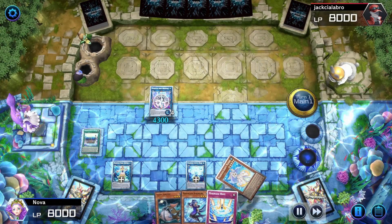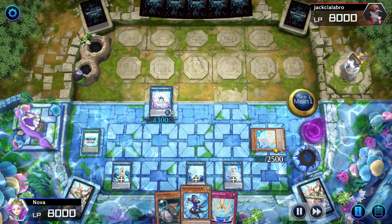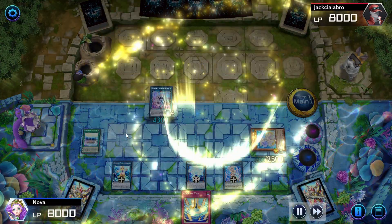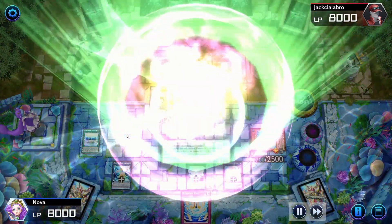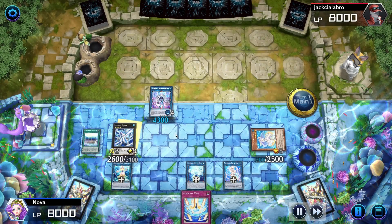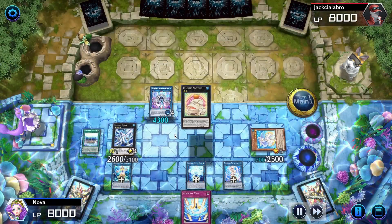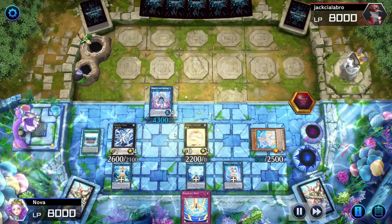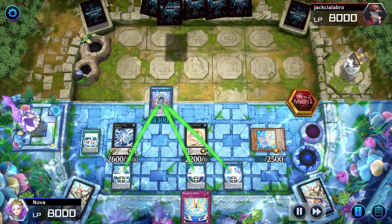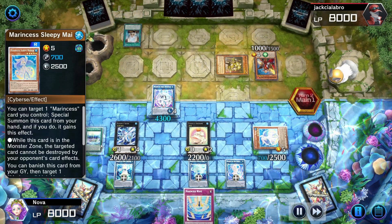We'll activate Sleepy Maiden to protect the field spell, activate Spring Roll to special summon it by unbanishing the Marincess, and then we'll special summon Silent Angler, so we can summon both of them into Bahamut Shark. Bahamut Shark's effect allows us to detach one to summon Toadally Awesome from our extra deck, which is also going to be an omni negate. With Marincess Wave in hand, Toadally Awesome on board, Aqua Argonaut equipped with 3 monsters, and Sleepy Maiden protecting the field spell, I'm feeling pretty good.